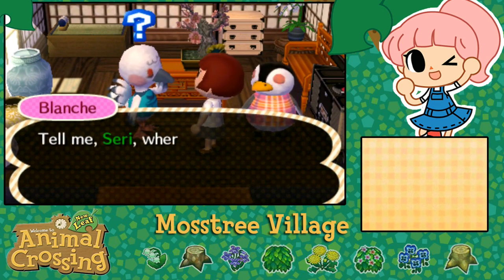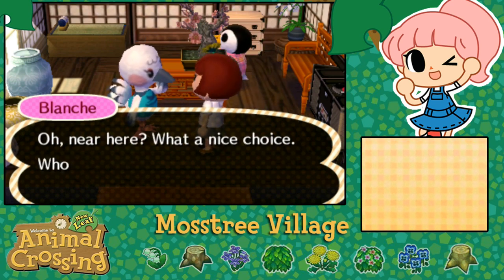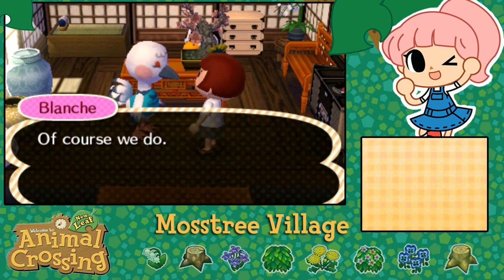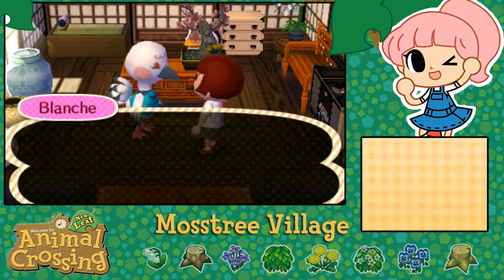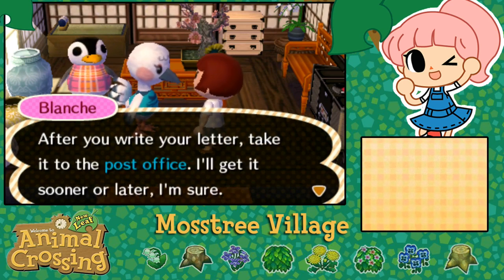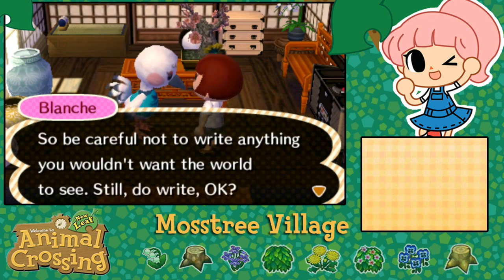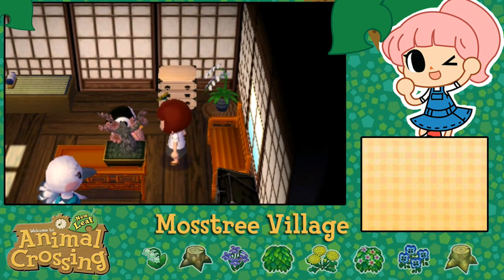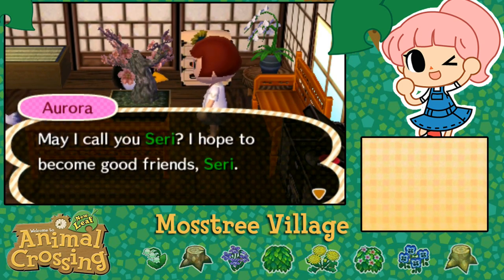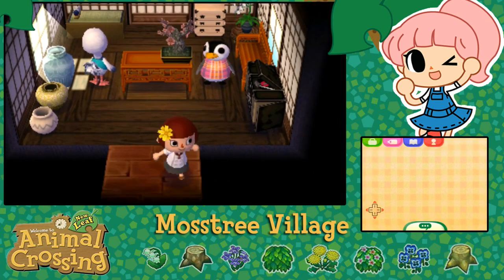She asks me where I decided to live — just over there, kind of near here! 'What a nice choice — who doesn't love this part of town? Wherever you're living, you can count on your mail reaching you! You'll get letters from absolutely everyone and I hope to get one from you soon. To start, buy stationery at Timmy and Tommy's store, then after you write your letters take it to the post office. Just know that we animals can't resist showing our letters to everyone, so be careful not to write anything you wouldn't want the world to see!' Oh she's so sweet! And Aurora is there too as a penguin — she formally welcomes me to Moss Tree and hopes we become good friends, then says she knows I'm eager to start my new duties so she'll leave me to it.